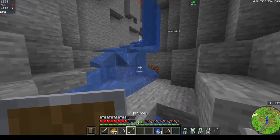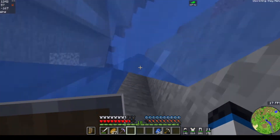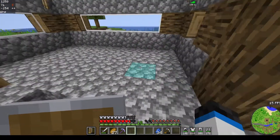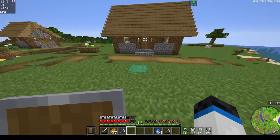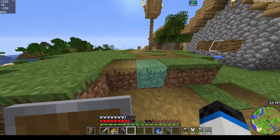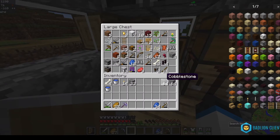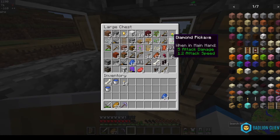So we have now gotten the first nether portal on the server from Thud, the first diamonds on the server from me, the first enchant table, and enchantments from me. And now - you want to know what we're going to get next? I'm going to make myself an iron sword, and then I'm headed to the nether to farm for wither skeletons. We're going to be the first one to get a wither skeleton. Because the Canadians rule.